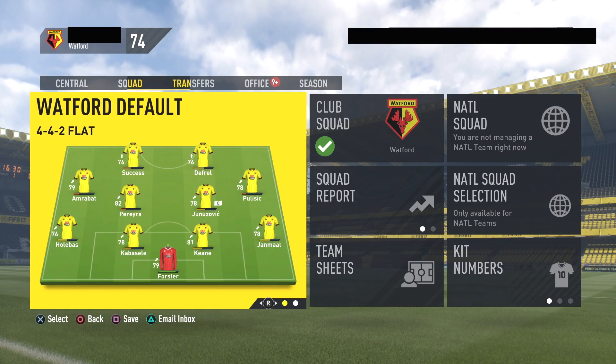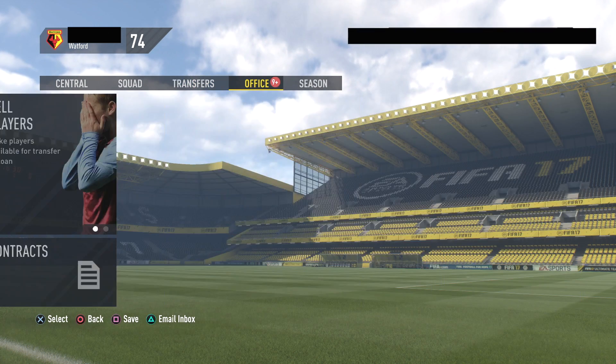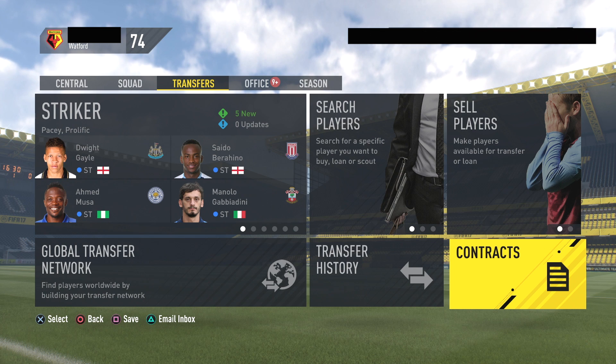The one thing that they did take out in this career mode was the request funds feature. People still miss that feature to this day. If I go to the offer section, there's nothing — it usually hides behind one of these tiles. But yeah, in this game it was gone.